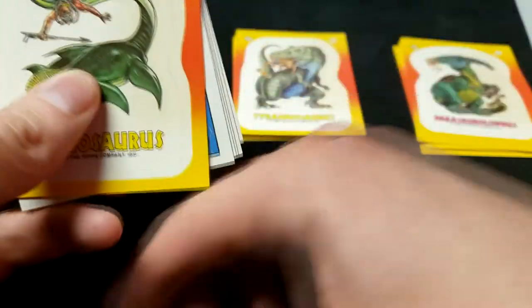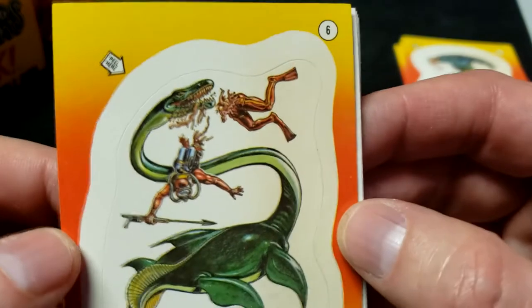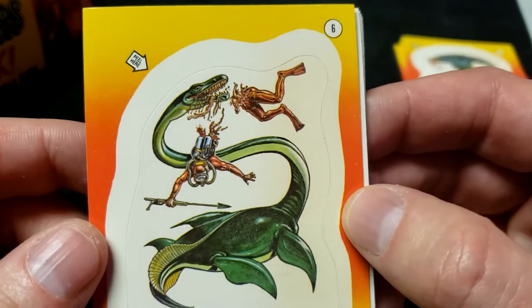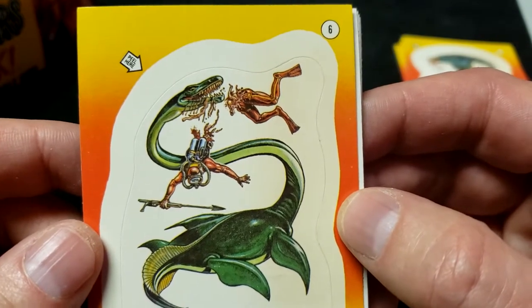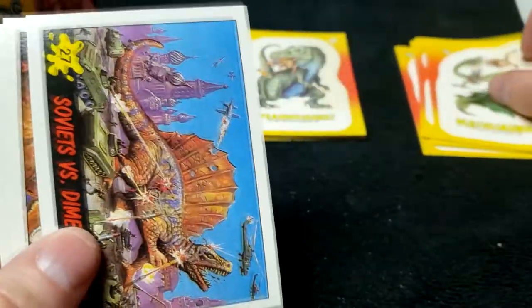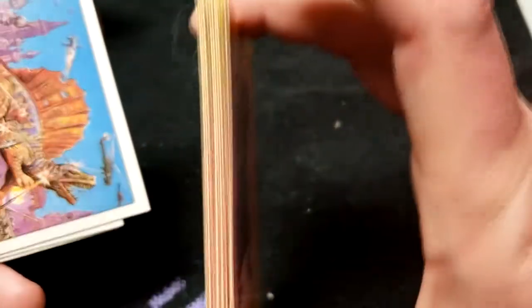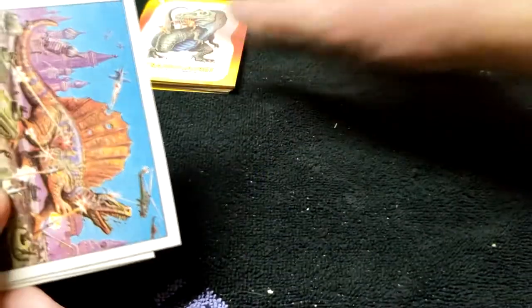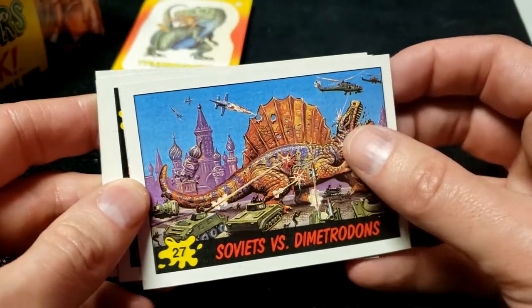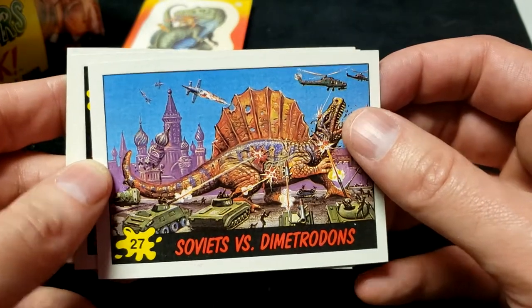I actually had this sticker when I was little too. I was fascinated by it because of the way the guy's guts get stuck in the thing's teeth, and I was obsessed with the Loch Ness Monster when I was little and was for sure this is what it was. Number 6 — that's a complete set of stickers right there! The Plesiosaur. Bada bing, bada boom: that is a complete set of the stickers from Dinosaurs Attack! Number 27: Soviets Versus Dimetrodons — we needed this one! Cool with the tanks and rockets.